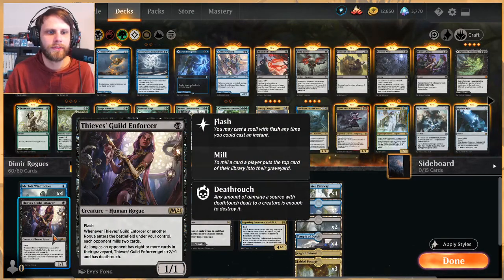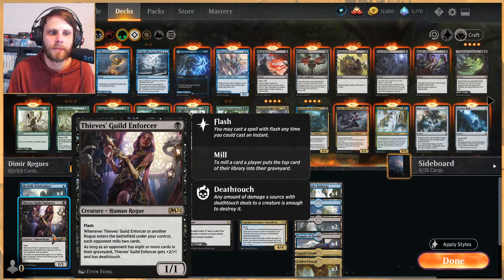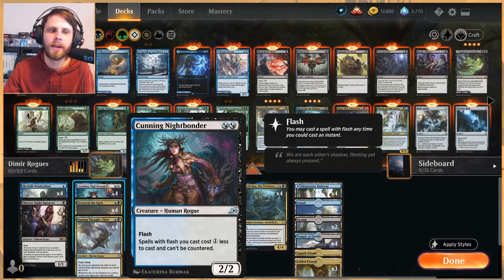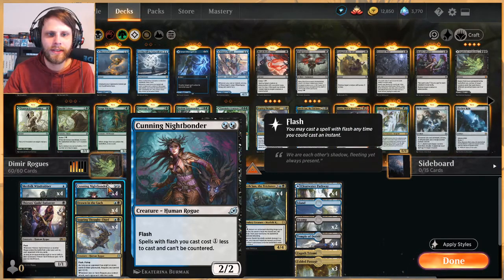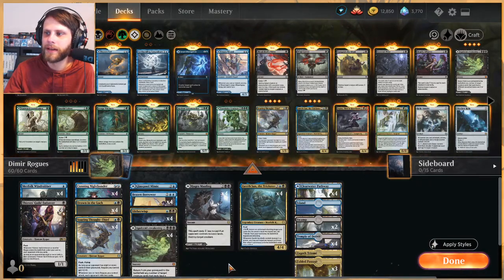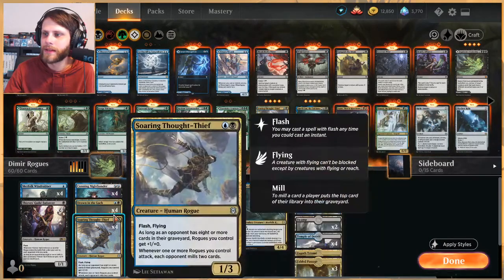Thieves Guild Enforcer — we've had since M21 — flash, 1/1 for one. Fantastic: when it or another rogue comes into play, each opponent mills two cards, and if you've got eight or more cards in the opponent's graveyard, it gets +2/+1 and deathtouch. Again, evasive. Cunning Night Bonder is just here as a cost reducer. In playtesting I've found it's fine but not great — I might switch it out later.